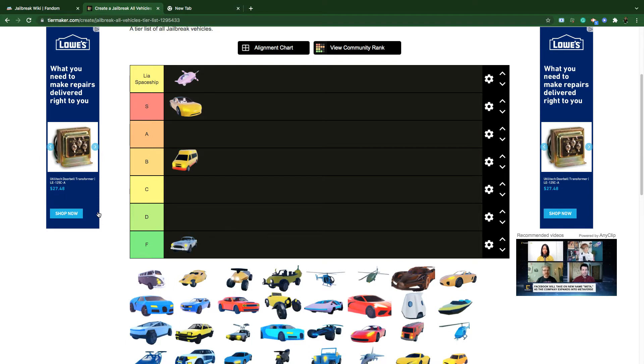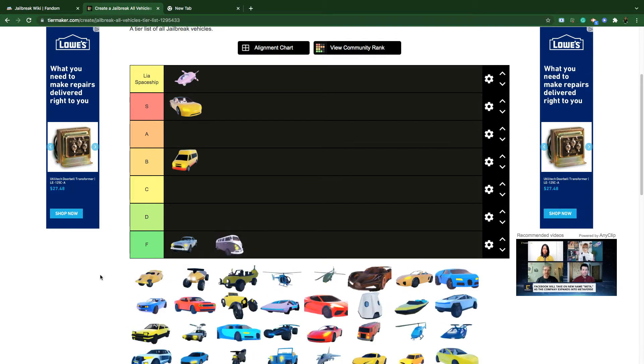The Ambulance is B tier — it's 90k cash, not very fast, but it's useful for healing and the stretcher is really good. Camper Van is F tier — if you saw my recent video, I did a speed test and it was slower than the Tesla Model 3.